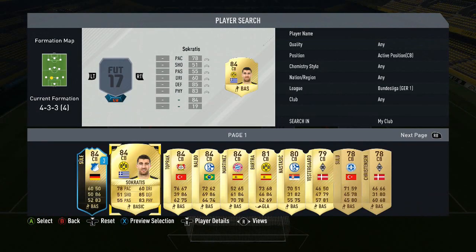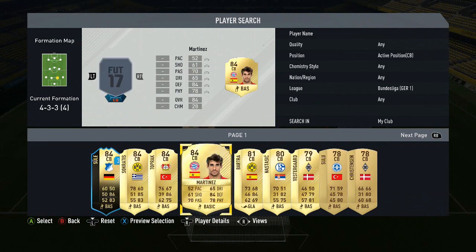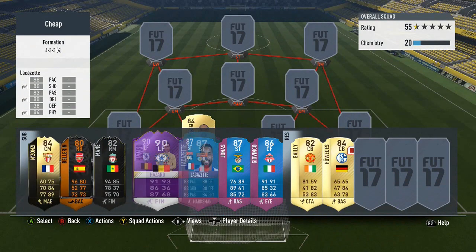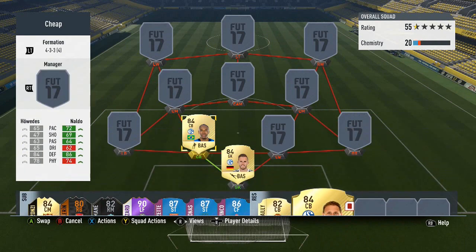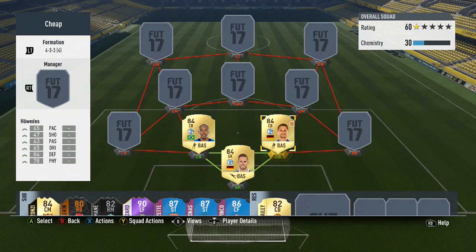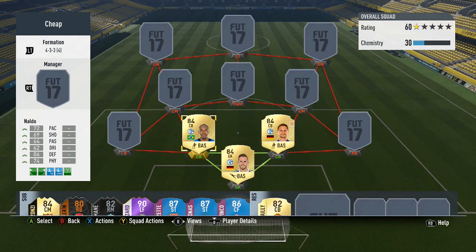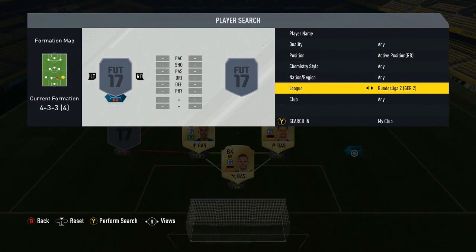We'll start off with Farman as the goalkeeper, then move over to the center backs — Naldo and Howardess, who has a red card for me as you can see. I'll explain more about the team in the highlights; that was just terrible defending by me. Anyway, this trio because of Naldo in particular will cost you around 12k — Naldo is about 9k, so these two are literally 1.5k.